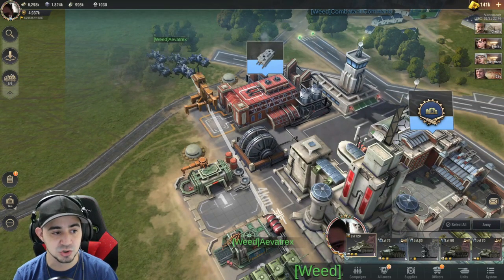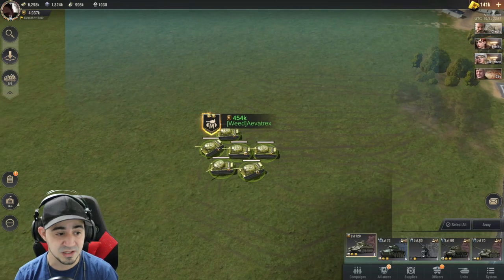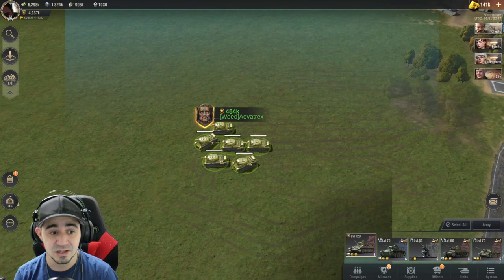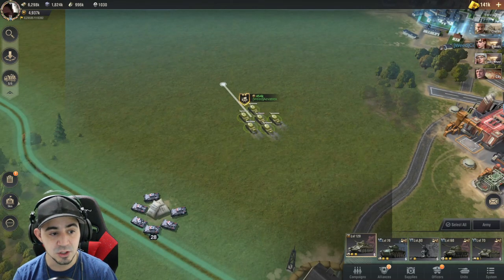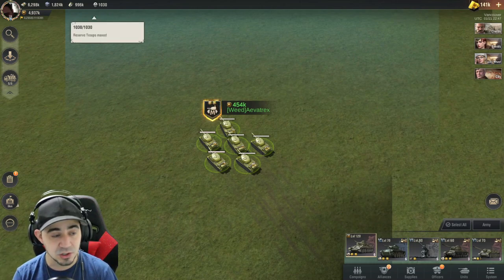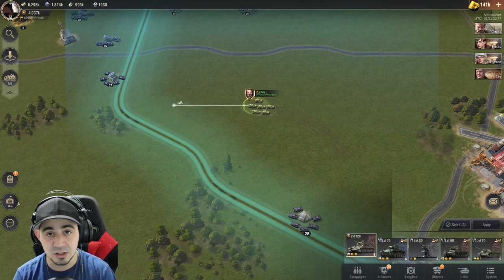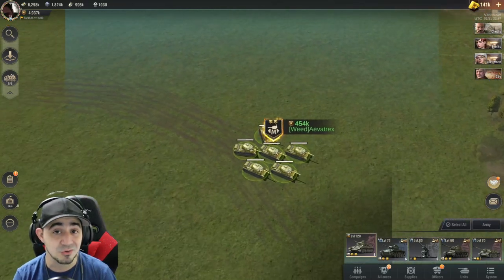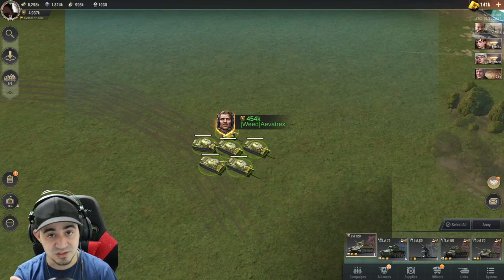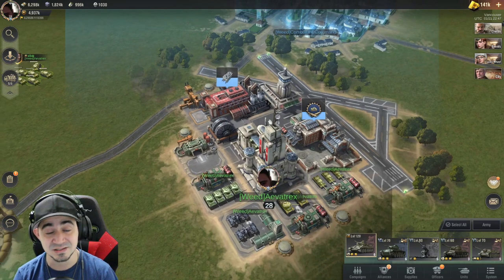If you garrison the others and keep only your strongest one out, that does a couple of things for you. Not only are these going to be doing a lot more damage — this 454k troop is infinitely stronger than the other four combined — it also makes you much harder to pick off. And if you do take damage, all you have to do is back up, heal up, and get right back into battle. Plus, you're not leaving your base completely vulnerable because you'll have four garrisons that will attack if your base is attacked.